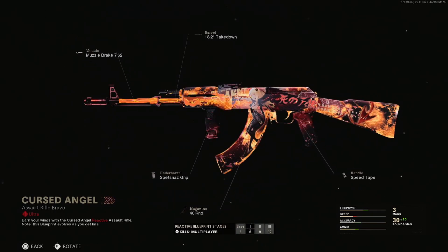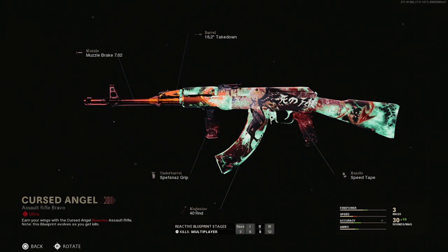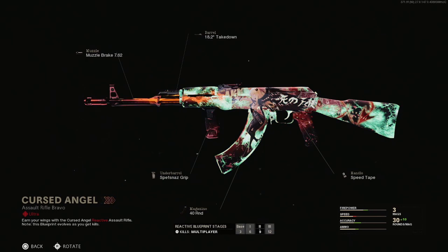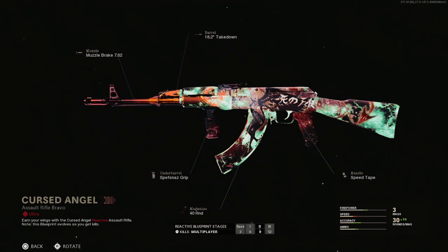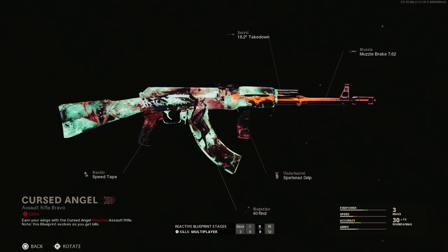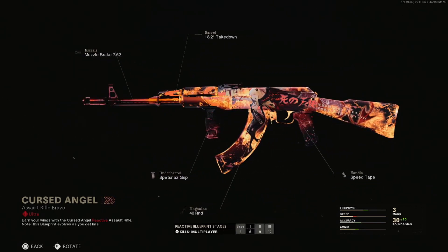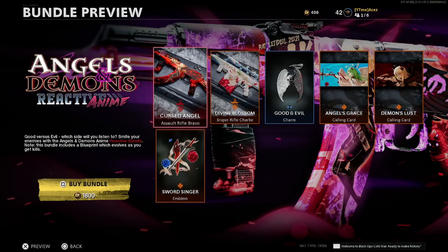Where was this when they first dropped reactive camos? Compared to everything else they've done — except the dragon — this beats it phenomenally. This is above a 10 out of 10, like an 11 out of 10. This is probably my favorite blueprint in the game right now, super close between this and the dragon Krig. Attachments are muzzle brake, takedown barrel, Spetsnaz grip, 40-round mag, and speed tape — not a bad build. The purple colorway looks so good. Kill tiers for multiplayer go up normally, and for zombies it's 50, 100, 150, 200.